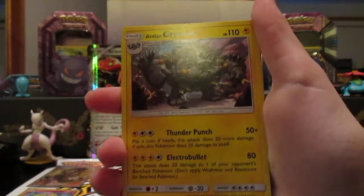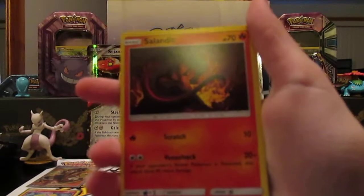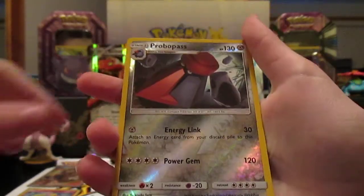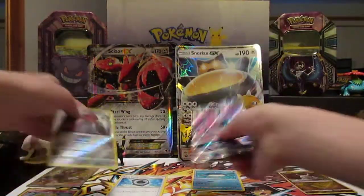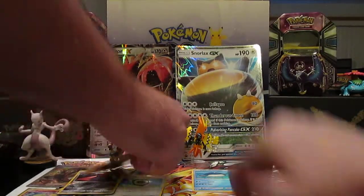Fletchinder, Alolan Graveler, Ultra Ball, Delibird, Salandit, another Rockruff, Salandit, Mudsdale, Snorunt, Probopass — reverse rare. For Lele! The box has paid for itself.